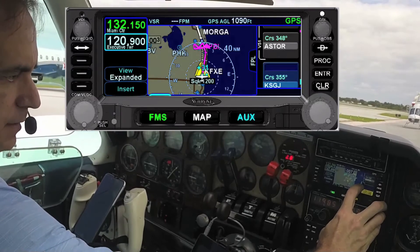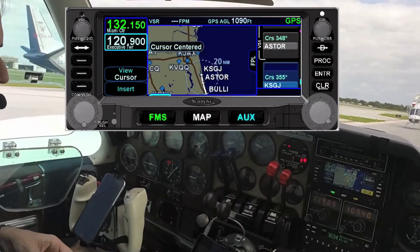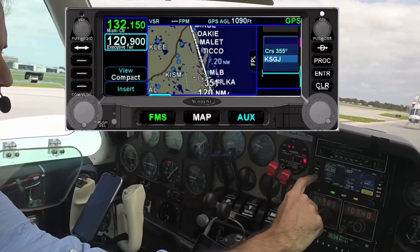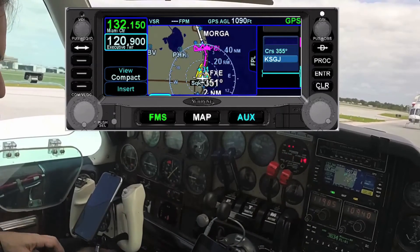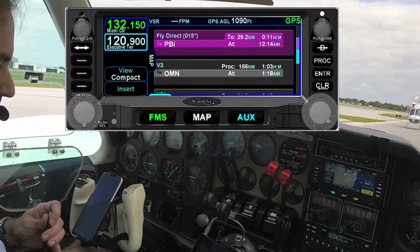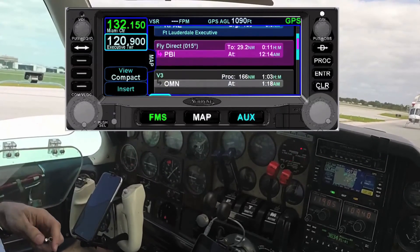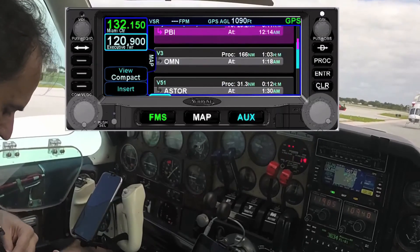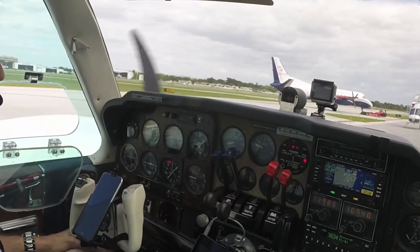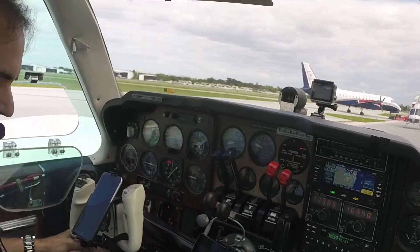And there is my route, just loaded in. I can see it full screen, view it expanded, or view it Compact. Compact shows me exactly what I have: FXE, Palm Beach, Victor 3, Omni, Victor 51, Aster, and St. Augustine. Just like that — that's how easy and simple it is to enter a flight plan inside the IFD series of GPS.